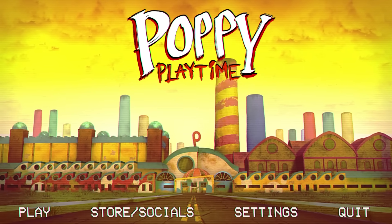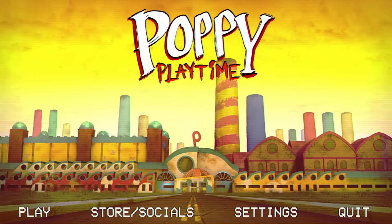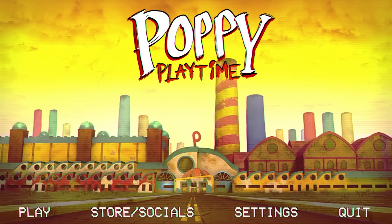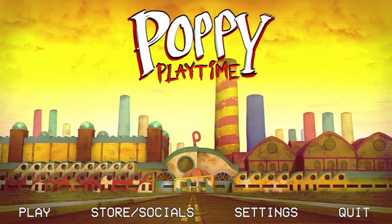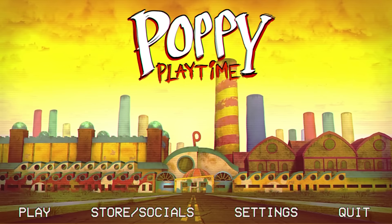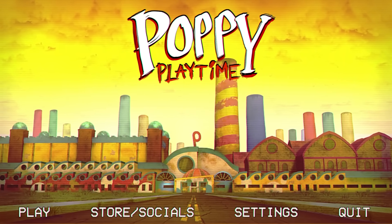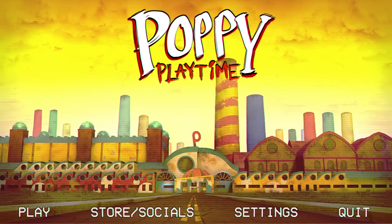Welcome back to Poppy Playtime Chapter 2. In the last video we finished the entire chapter, saw the end of Mommy Long Legs, and got our first look at the Chapter 3 monster. Today we're going back in to hack all of Chapter 2 - flying around and finding everything we possibly can, just like we did in Chapter 1.